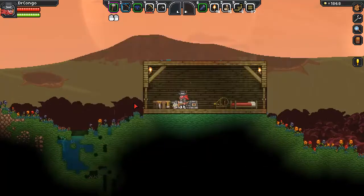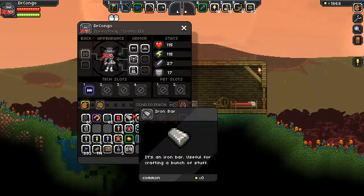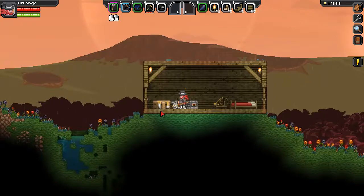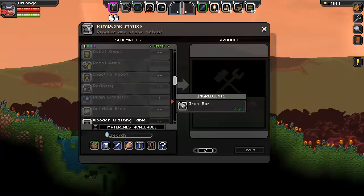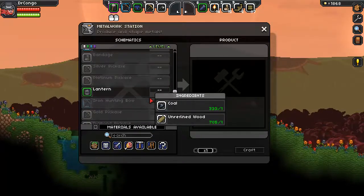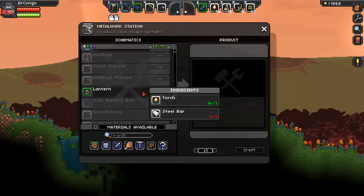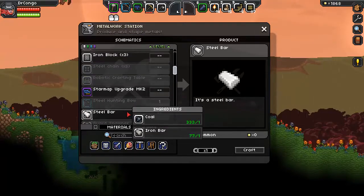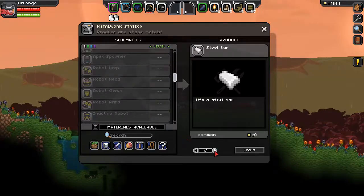I thought I had some steel bars — I'm confused, I haven't played in a while. Oh, iron bars — I have to craft them into steel. So let's do that. Sorry for the confusion, let me just get up to pace again. Let's make a bunch of steel bars, gonna need a lot of those.